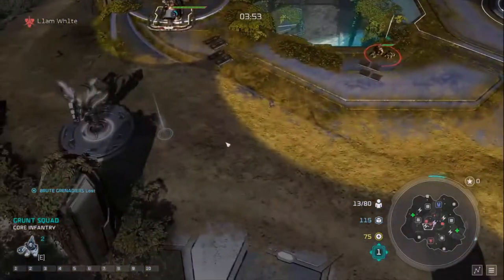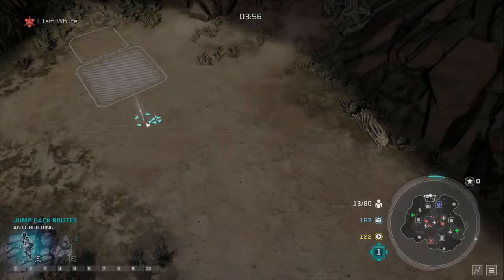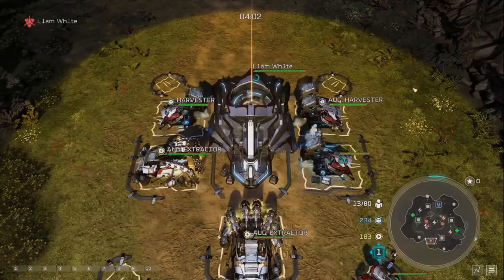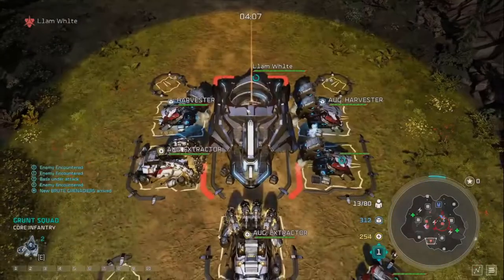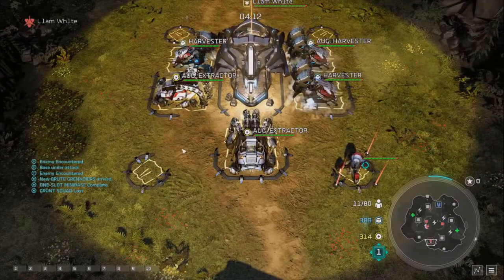We have a couple of Grenadiers for support. We're running low on blue but have a lot of power from focusing the generator, so we upgrade a second Supply Pad to help our tech 2 economy. In tech 2 we know the opponent has a lot of Flamers, so to counter that we go double Raid Camp and start building Rangers. With Orders on tech 2 you always want to get your Leader out as well.